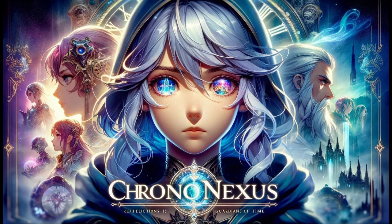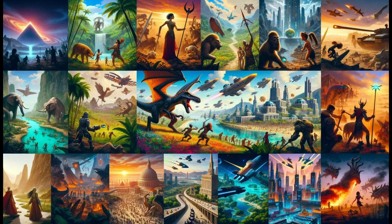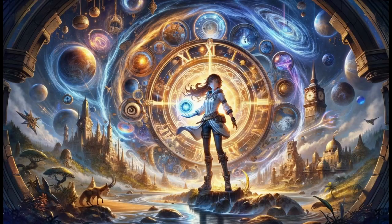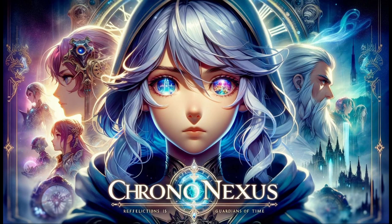At its core, Chrono Nexus is about the convergence of multiple timelines — from prehistoric to futuristic, and even fantasy realms. The premise is that the universe is facing an anomaly where multiple timelines and dimensions are converging, leading to chaos and the potential erasure of entire realities. The mysterious Chrono Nexus is believed to be at the center of this disturbance.